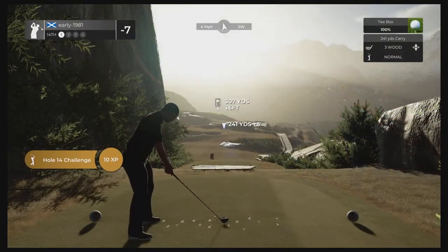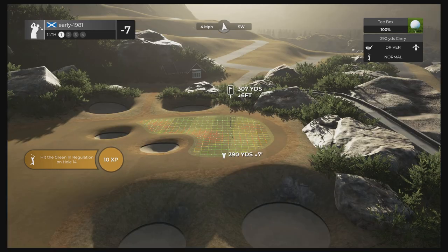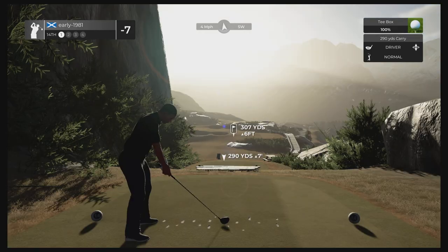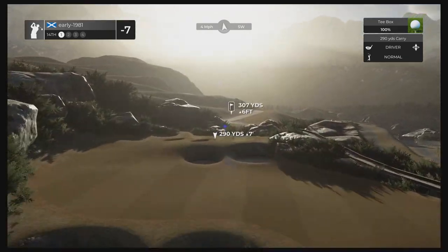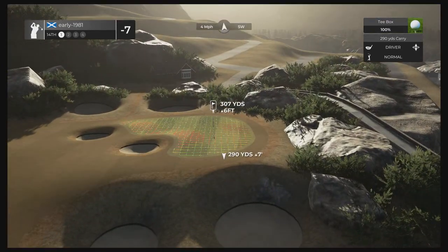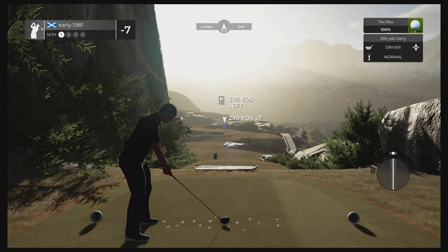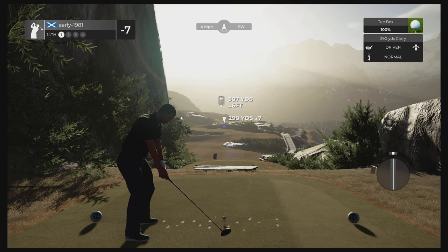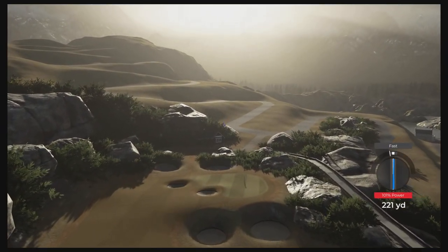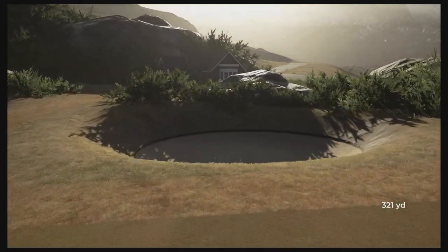Hole 14, short par four — on second thoughts I actually think we can comfortably drive this. Certainly don't want to find those pot bunkers defending the green. Just going to fully loft this up and see if we can chase it onto the green. It's never going to hold the green if we do land on it though. Another slight fast — depending on where this kicks, oh no, it's going to be the big pot bunker at the back of the green. Not the world's worst outcome though.